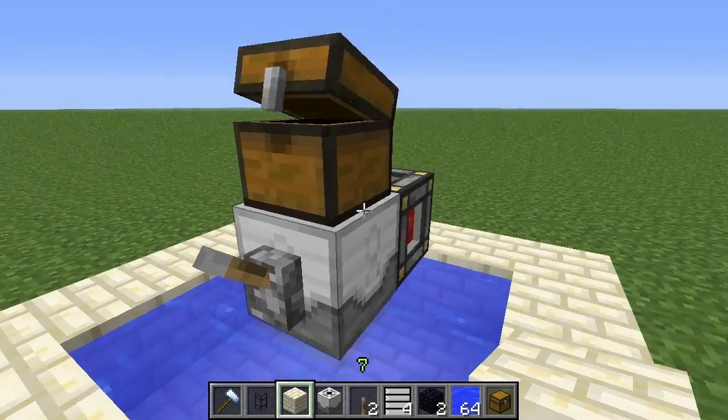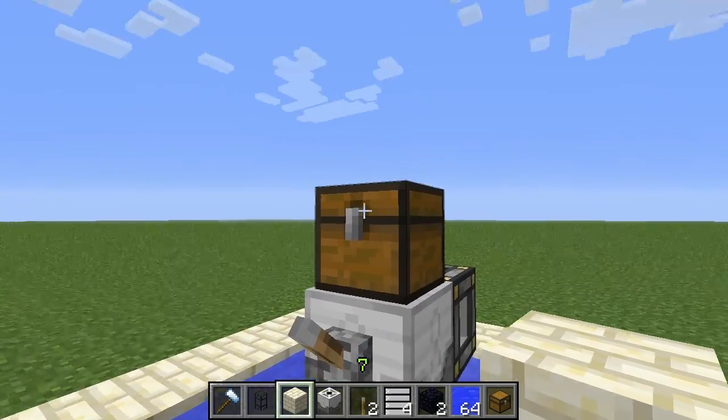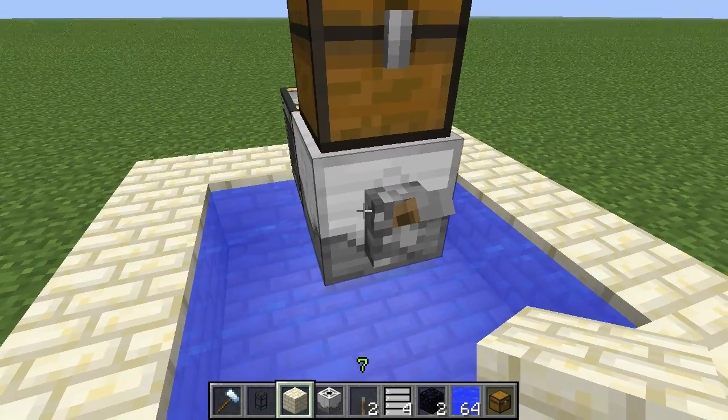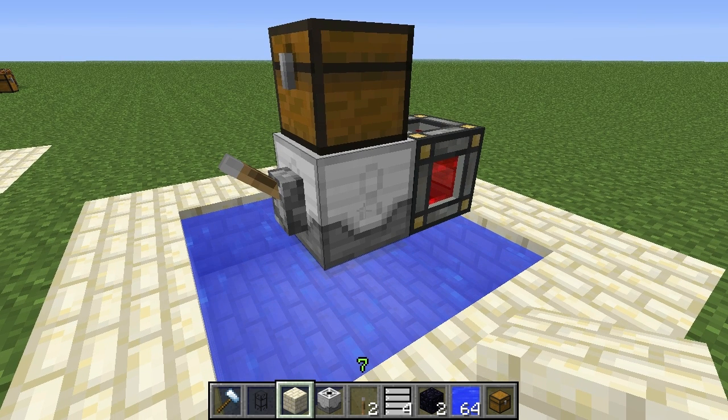Currently I've already got two fish in here. It will also insert these into pipes, or just spit them out if you don't have an inventory connected to it. So that's basically it for this block — I hope you guys enjoyed this spotlight. If you did, please like and subscribe, and I will see you guys in the next video.